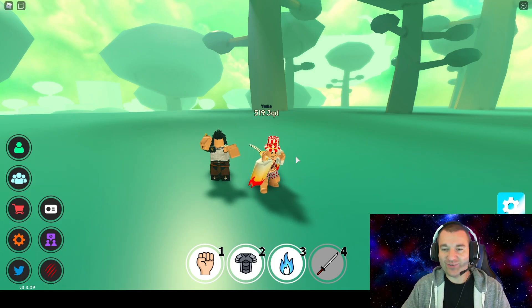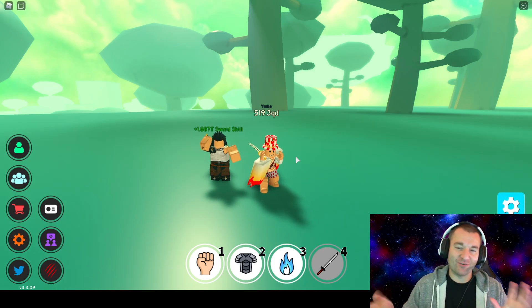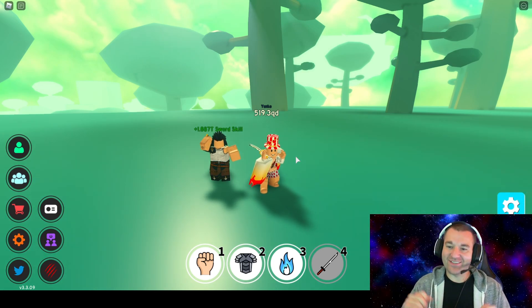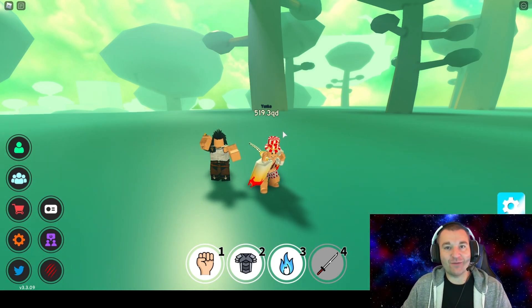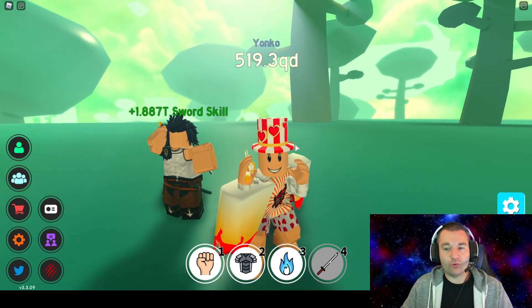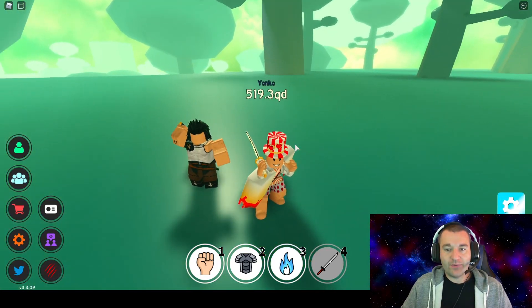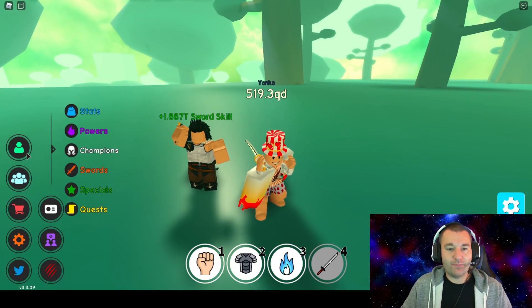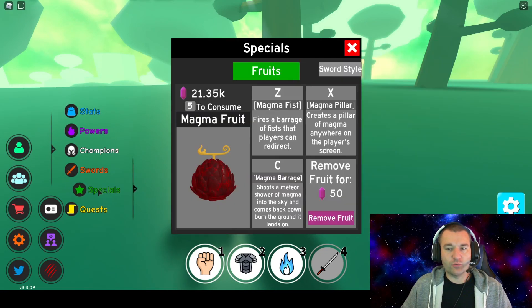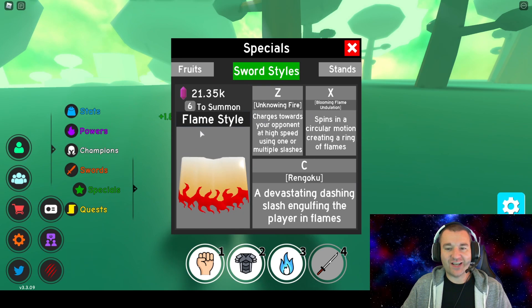Using that flame sword, doing some bosses, doing old-fashioned world ganking PvP - good times. Let's have a little update on where the character stands now on this episode of the progression from noob to pro. Already at 519.3 quadrillion overall power level. I'm so happy that we got the flame style for the sword.